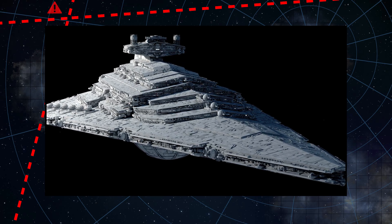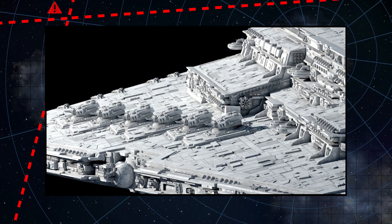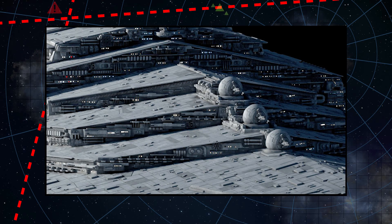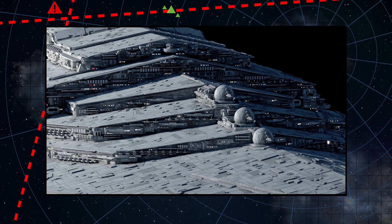Capital ship-grade weapons were also more numerous. We see two extra sets of main octuple turbolaser batteries on each side of the ship and, interestingly, heavy trench and axial guns on a sort of swiveling mount, not unlike those seen on the Bellator.